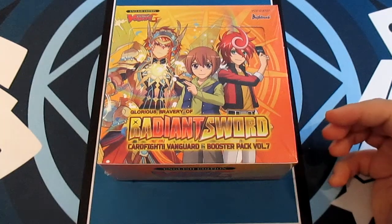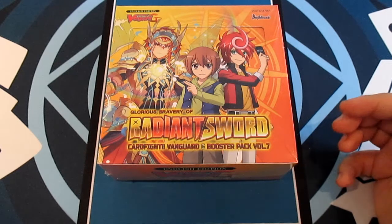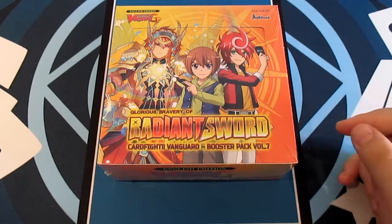Other than Gear Chronicle and Gold Paladin, this box also contains the Cray Elementals, Angel Feathers, Kagero, Dimension Police and Dark Irregulars. It introduces the new keywords Blaze, Darkness, Rescue and Burst.